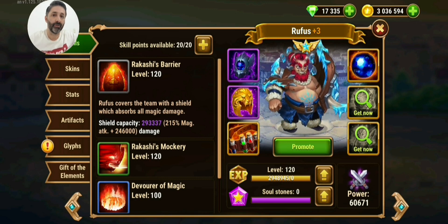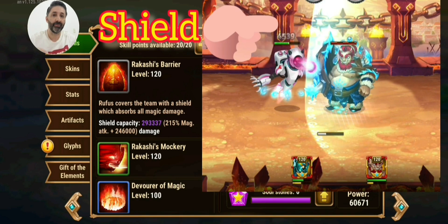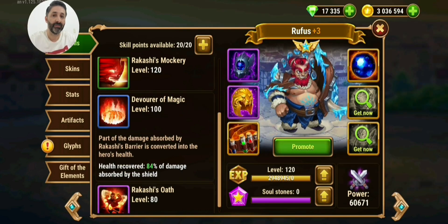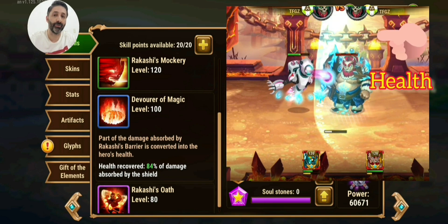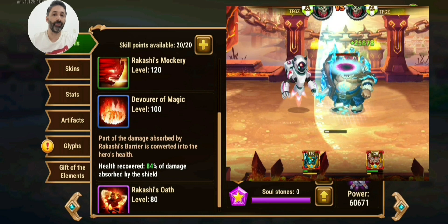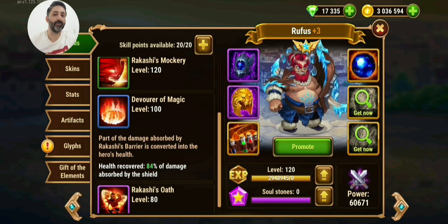Rufus covers his team with a shield and he absorbs magic damage. This skill also works with the third skill — part of the damage absorbed by Rakeshi Barrier is converted into the hero's health. So damage that Rufus absorbs is converted into health, and he recovers his health with this first skill when you activate it.